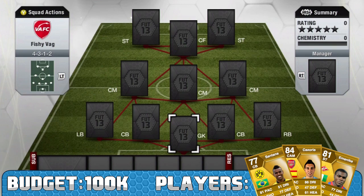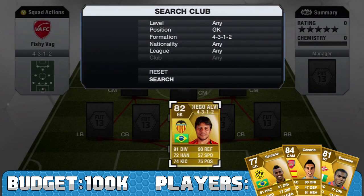We have a 100k budget, or thereabouts. I believe Fishy FIFA's team is quite a bit less and mine's just over because of a few position cards I didn't account for originally. We had to use M'baye Niang, Ek Santa, Thawler, and Felipe Santana.